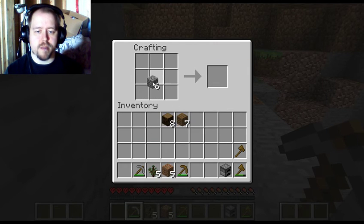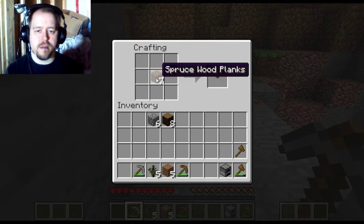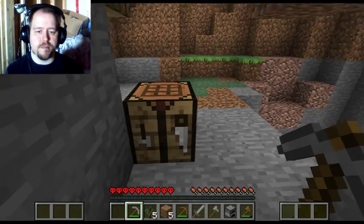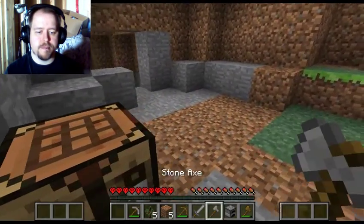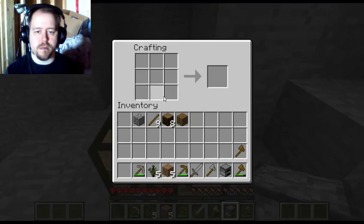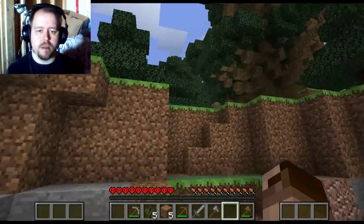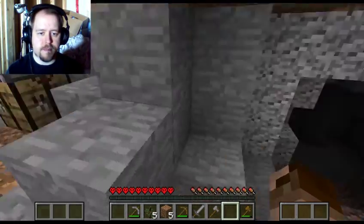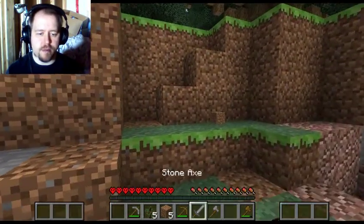I like to try and be sort of efficient in this way. Got an axe — I hear zombies — and a sword. Beautiful. Let's stick this right here. This is going to be our temporary work area, just as we get set up.